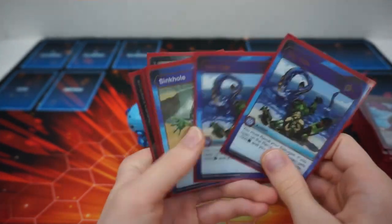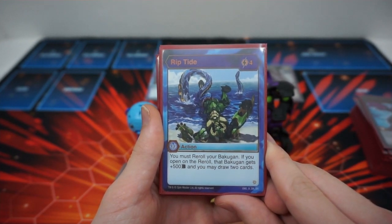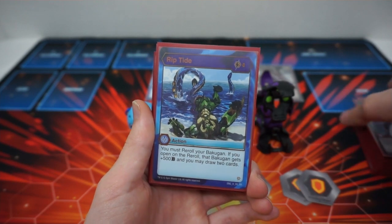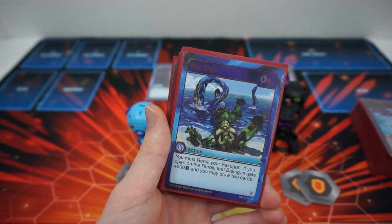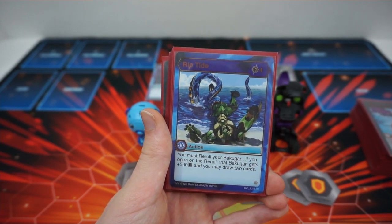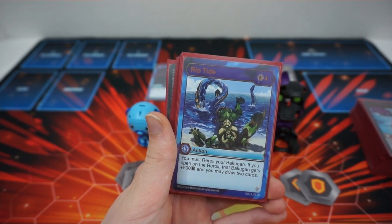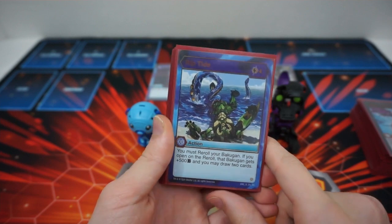We play Riptide at only two copies — it's usually never seen at three. Four cost: you must re-roll your Bakugan, and if you open on the re-roll that Bakugan gets plus 500B and you may draw two cards. Most of the time we are going to be drawing two cards because getting our Evos is really important — that's what makes the deck survive. Kubo and Fengzor are strong but not strong enough to keep the entire deck on its feet alone. I also want to know if the Underdog ability can go into the batch first and then the 'may draw two cards' resolves on top. I'm not sure about that yet, but I'll wait for confirmation. Don't deck yourself out drawing those two cards.